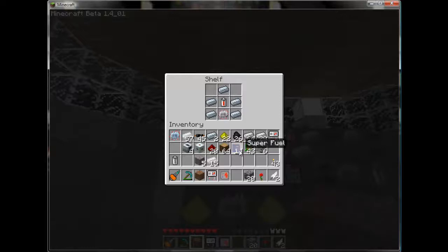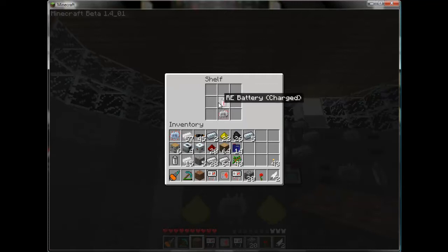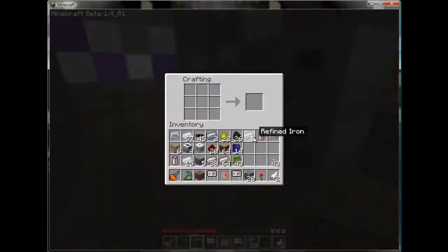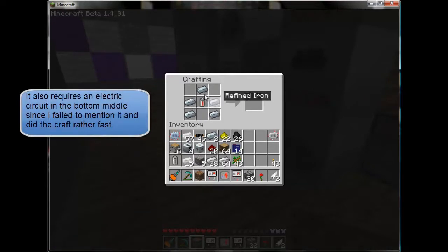The first thing we're going to work on is the mining drill, and the mining drill is very handy in that it acts as a mining pick and a shovel at the same time. To make it, take five bars of refined iron and a charged re-battery — you've got to chuck that into an MFE and pump it up — and you get a mining drill.